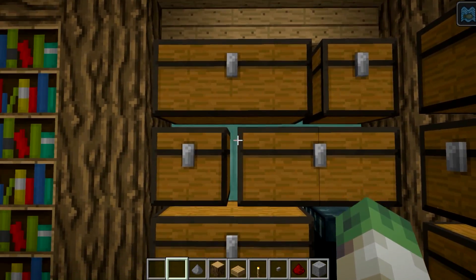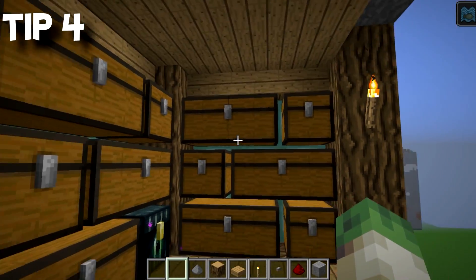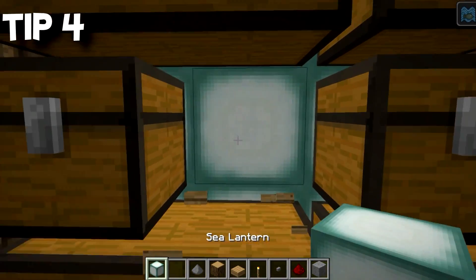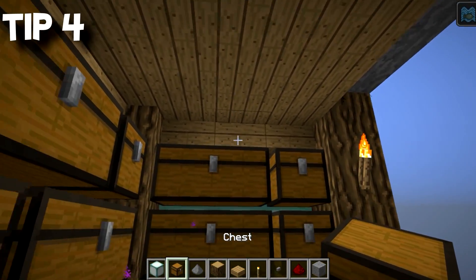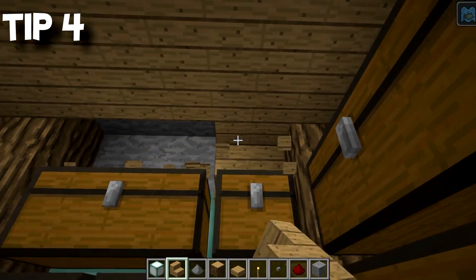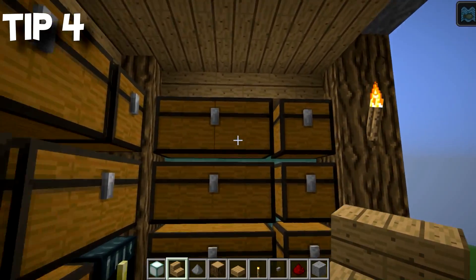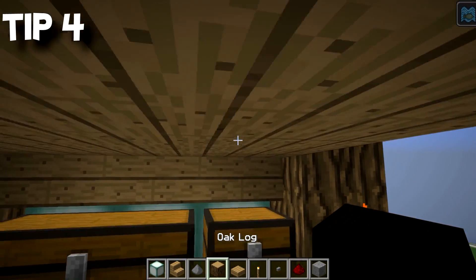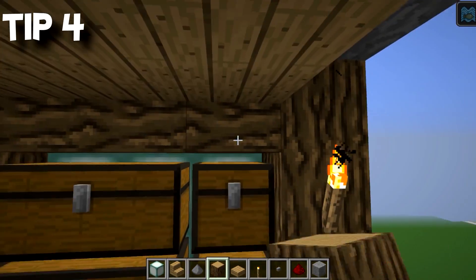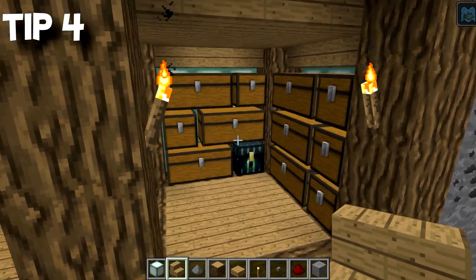Tip number four: because of the Minecraft update, you can stack chests really close to each other and it looks kind of epic in this three by three system. Putting in some lights behind, and upside down stairs work really nicely there as well, just to add a bit of depth and also to make sure you can actually open the chests — because normally in the five by five system it can make it very difficult to open them. So you've got to do something about it. That's tip number four: chests.